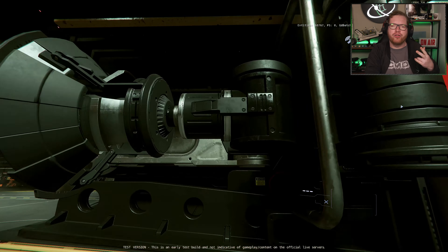One of them is the Drake Vulture, which is a new ship. We're going to take a quick look at that in a minute, and there's also the Aegis Reclaimer, which we've had in the game for a while. First of all, let's take a quick look at the Drake Vulture.